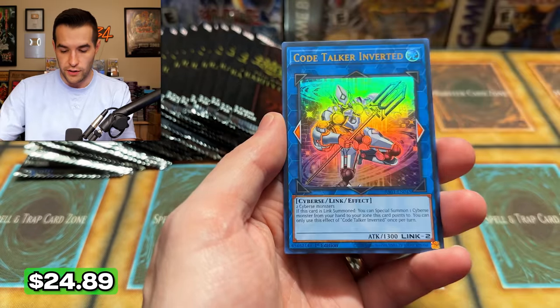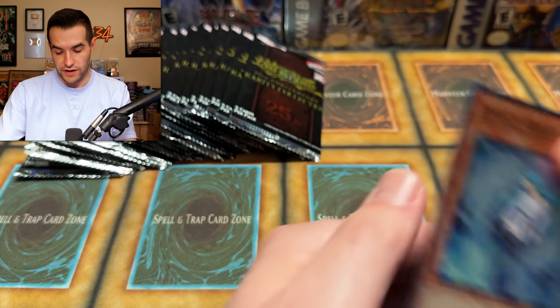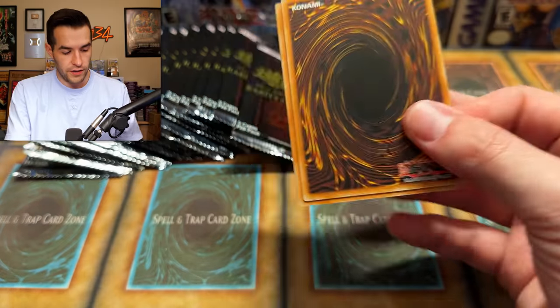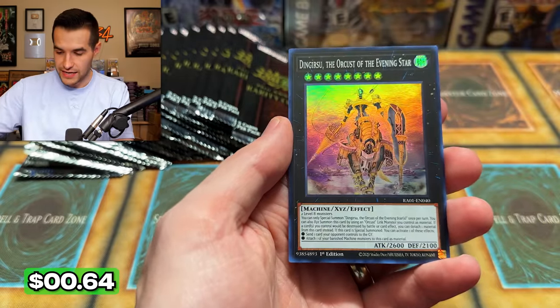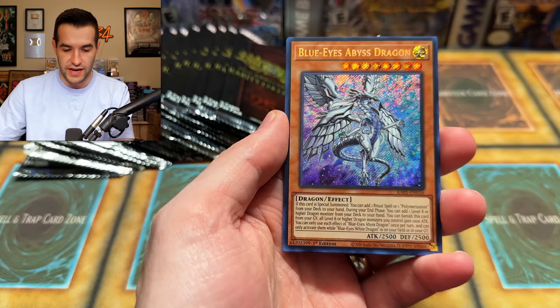There's a Platinum Rare — El Lich! We got Code Talker Inverted and Effect Veilers. Getting a lot of Effect Veilers, which is going to be interesting for the Effect Veiler market — we're getting tons of them. Tri-Brigade Revolt, Egyptian God Slime Secret, Elder Entity Entis, Galaxy Eyes Afterglow Dragon, and another Dingirsu. This set is crazy — literally insane.